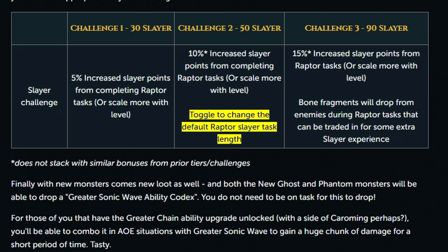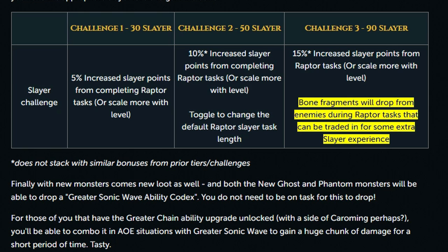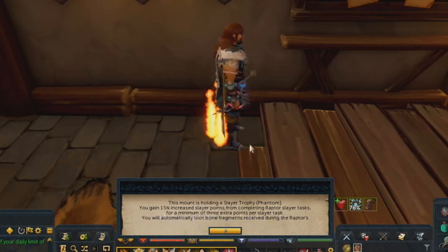After completing the second challenge at level 50 Slayer, you'll also have the option to toggle the default Raptor Slayer task length, which is quite a powerful choice — basically what the Slayer introspection relic does at level 119 Archaeology. When doing a Raptor Slayer task, you will gain bone fragments on task which you can hand in for Slayer experience, and after getting the Tier 3 Guardhouse, these will be automatically looted for you.